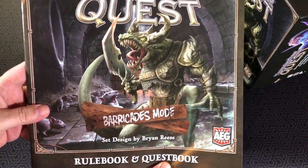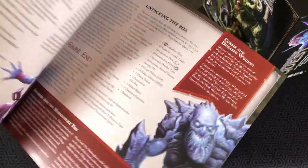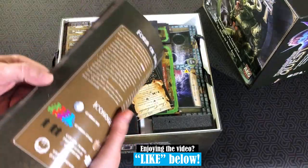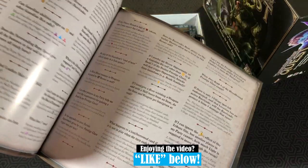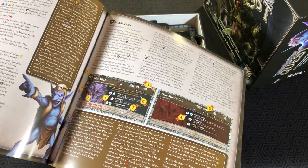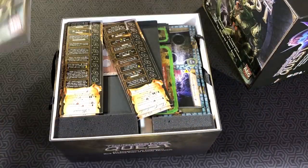The rule book and quest book for the barricades mode, explaining how to unpack the box, objectives, and again just great art like the previous or the original expansion. There's also an FAQ and a section going over the Guardians.